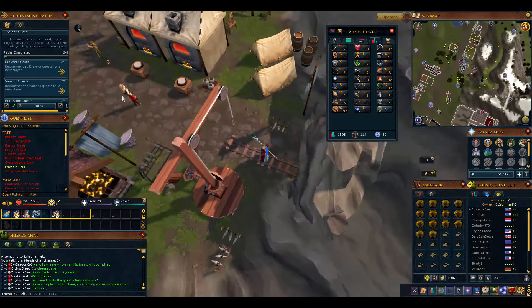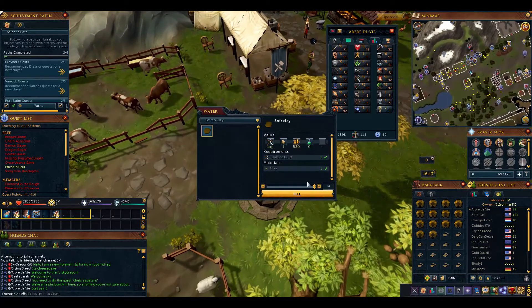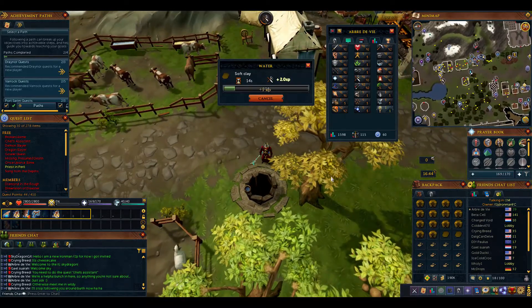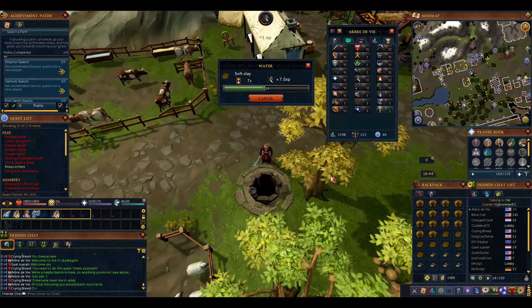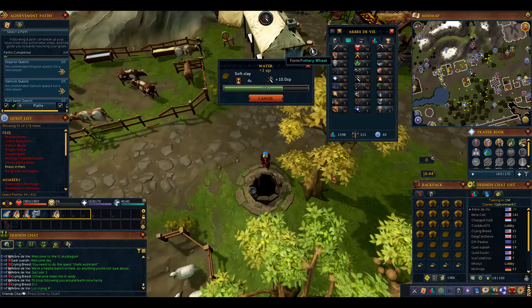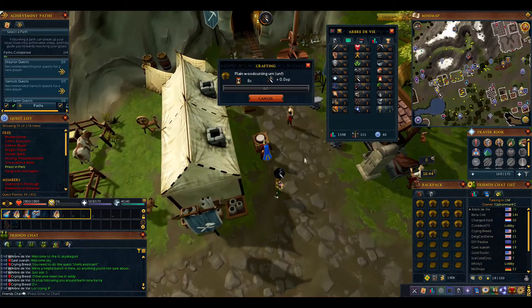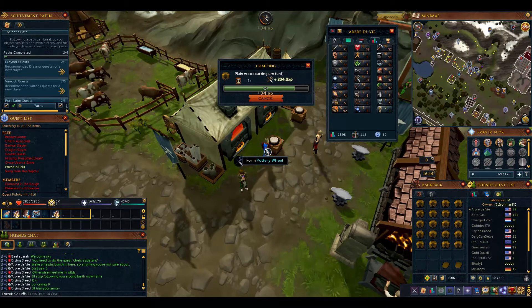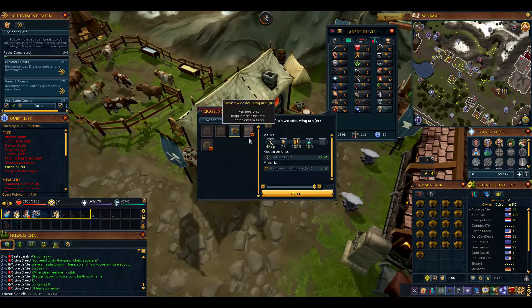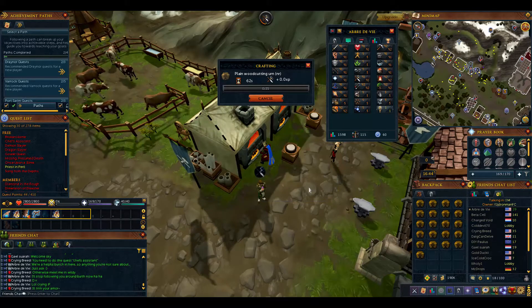There is another method where you just mine one inventory, make 14 urns, go bank, mine the inventory, make 14 urns, go bank. That gets repetitive. So this is the double mining method - we mine once, make the urns, then mine twice. So we mine double times. Then we can fire 21 urns instead of 14 because we went to the mine twice.